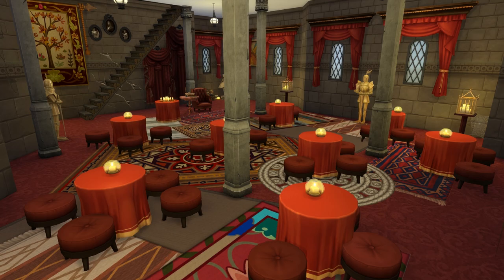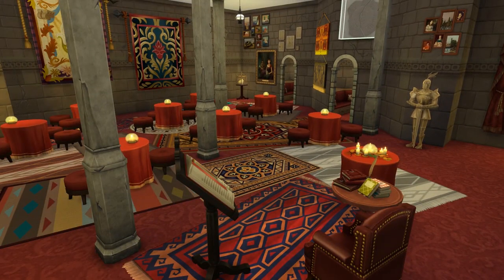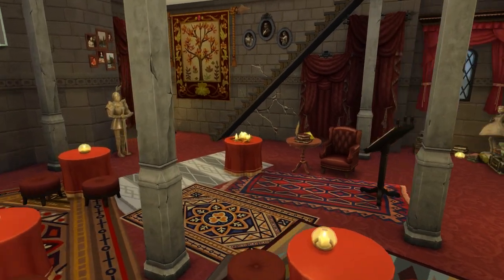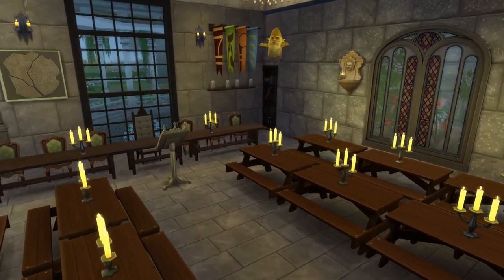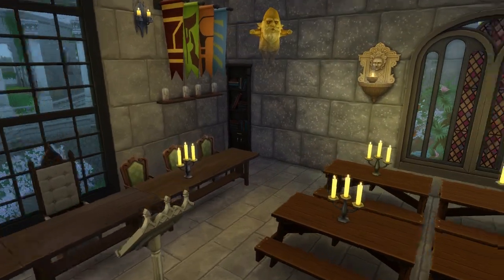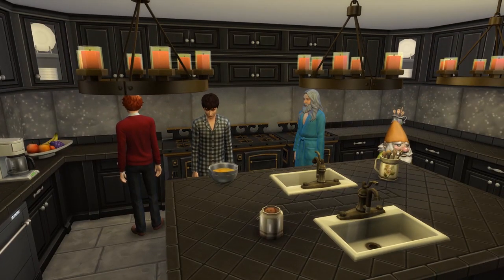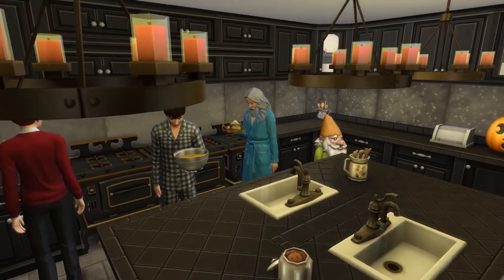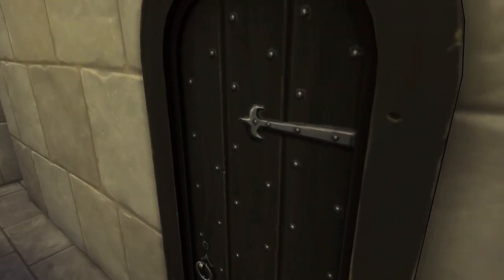And this is the divination room. I didn't want to put a whole lot of benches on top of each other to give the illusion of a multi-level room, because it would lag the game out completely. Then we are going through the Great Hall to the kitchen, where we actually have a few guys here trying to make breakfast — they are having a little slow morning.